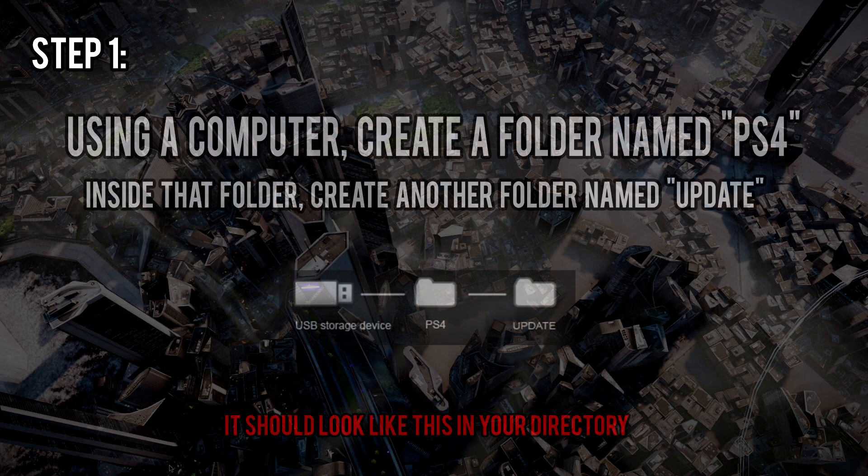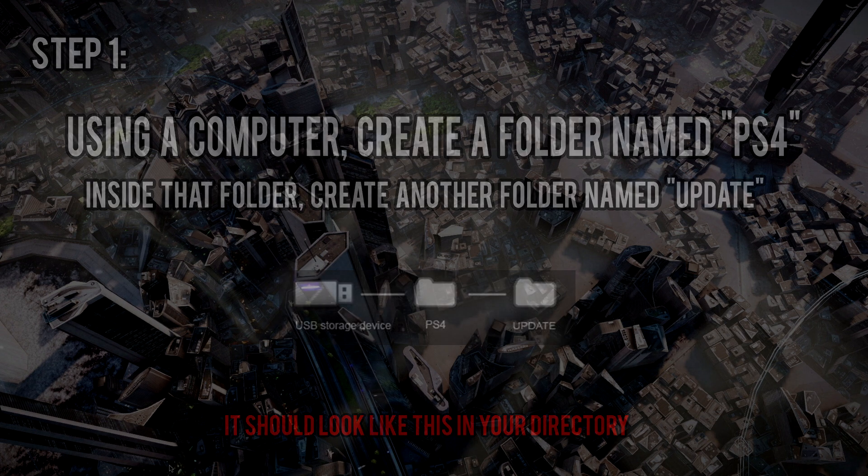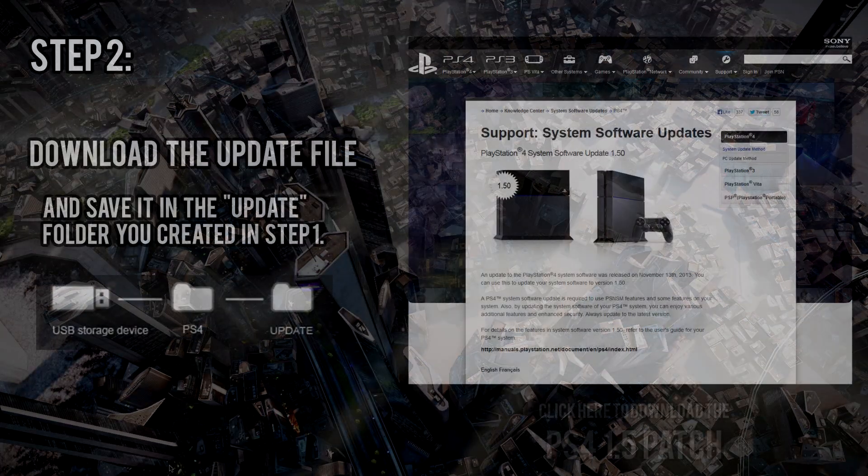For the first step, plug your USB into the computer and make two subdirectories: the first one labeled PS4 in all capitals, and then UPDATE as the second subdirectory. These all need to be in capitals so the file will be read correctly by the PlayStation itself.